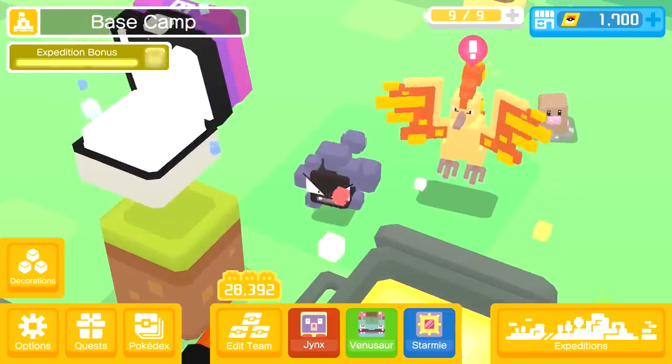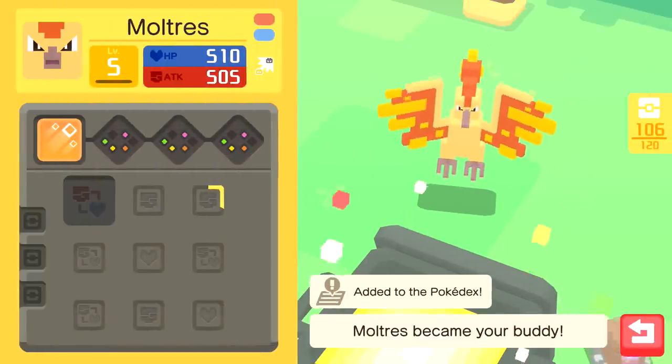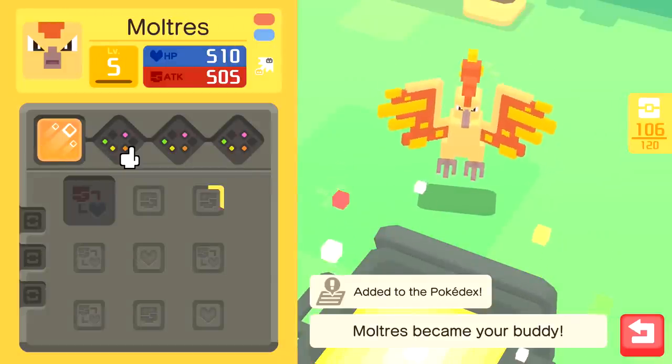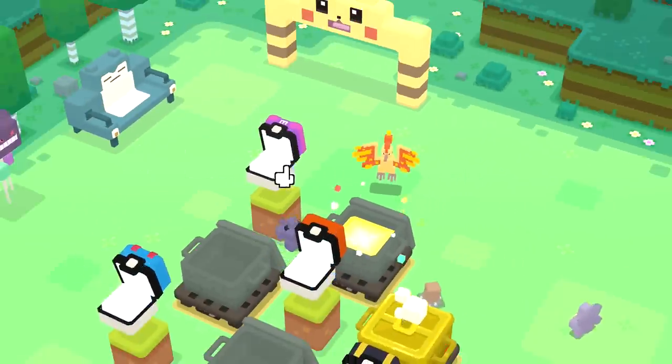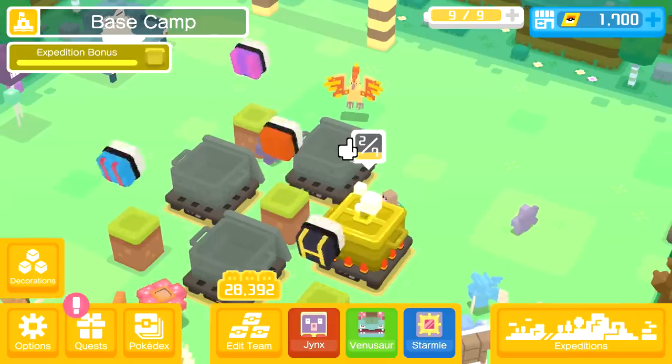Our second legendary bird - it is Moltres! That is so cool. It has a triple slot with Ember: the user fires sparks that split and run in three directions when they hit the ground, dealing damage and sometimes burning enemies. Not the biggest sell on that move, we'll have to do a lot of training. But there we go - our second of the three legendary bird Pokemon have been obtained.